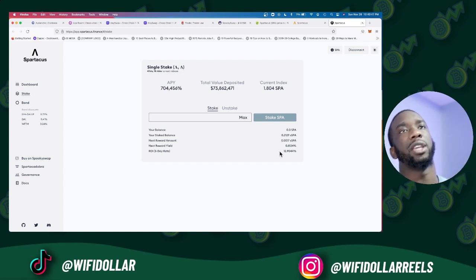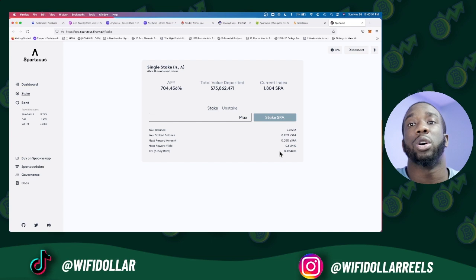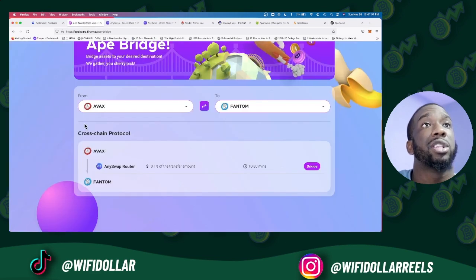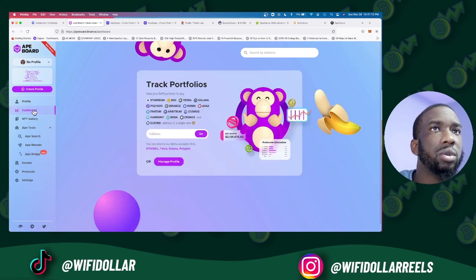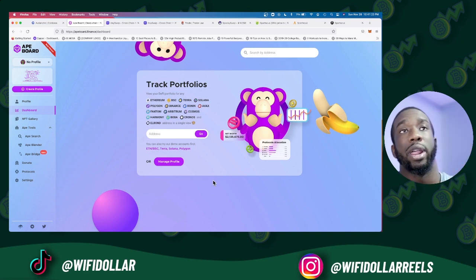If you've staked your tokens and aren't sure, you can always go to zapper.fi — it will show all the tokens you have staked. If it's staked it'll say 'sSPA' — the 's' prefix means it's staked. 8bridge is also a great way to check what's in your wallet: go to the Dashboard, add your wallet address, and it'll show you everything in your wallet.